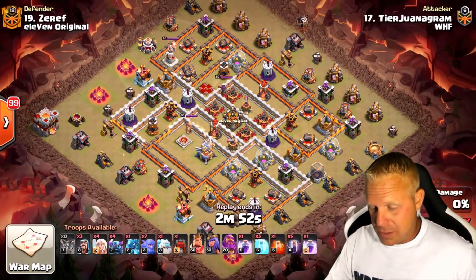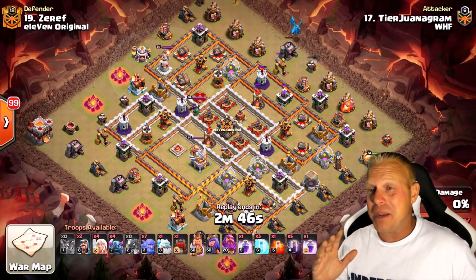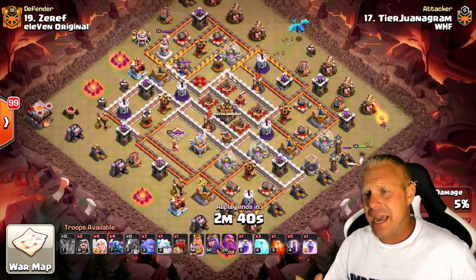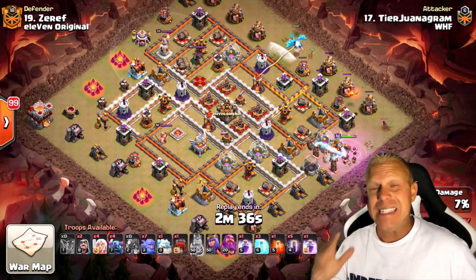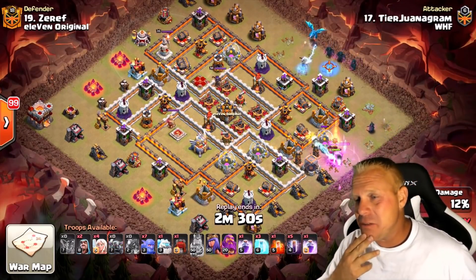Our last example was a really beautifully identified and executed attack — that one was by Trevor. This one's also by Trevor, but this one's not going to go so smooth. This one's more of a good example of just how powerful this attack is. You can literally screw up some serious stuff and still have a good chance of getting a three-star. That's how powerful it is.